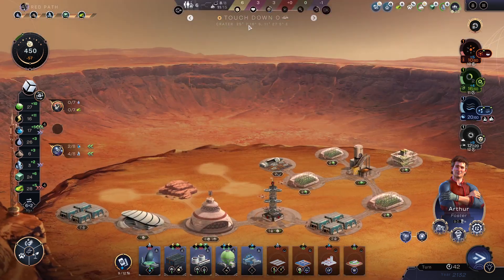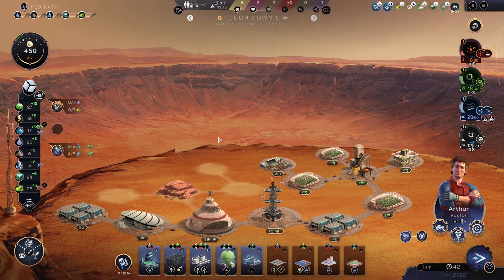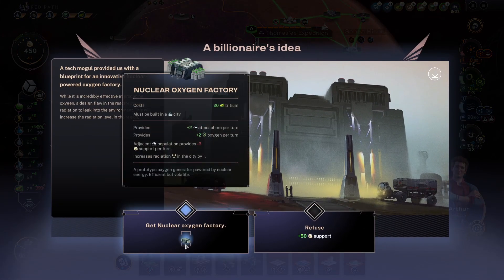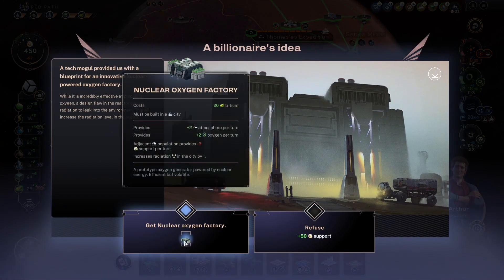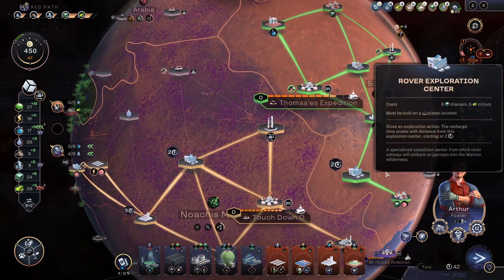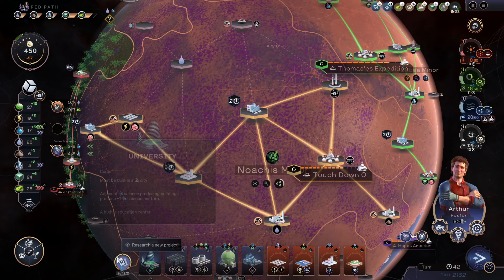It sounds really bad, but it's not as bad as it sounds. If you go to a city, you'll see radiation protection 3. Radiation protection improves the comfort of living; the total radiation protection cannot be more than the base radiation level 5. So basically we would lose 1 support per population in the city where we place this thing down, and I'm not sure if it's worth 50 support.